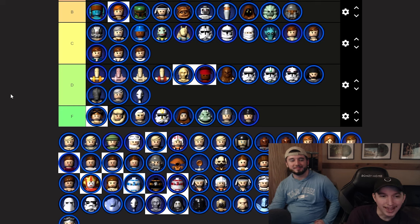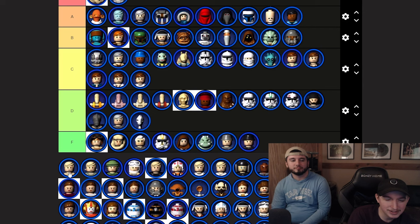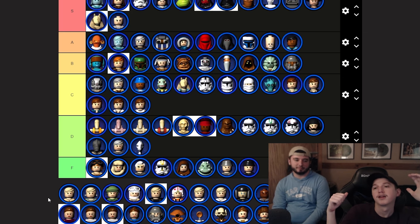Now we have eight different Luke Skywalkers. Cloud City Luke — best Ben Luke in the game. That level where he fights Darth Vader might be one of the worst LEGO Star Wars levels of all time — it's so long and difficult, the run killer for Complete Saga speed runs. But Cloud City Luke is drippy, so A tier.